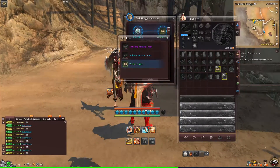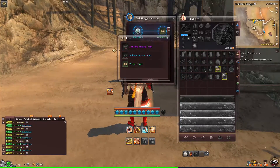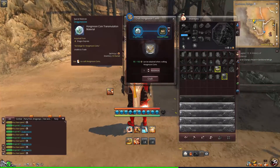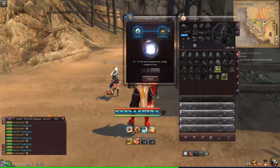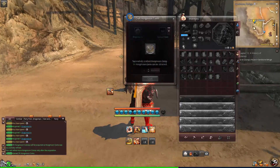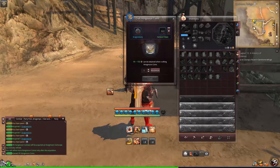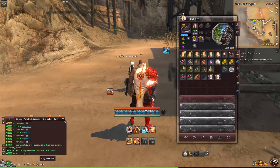There are three different versions of Venture Tokens: the regular green ones, Brilliant Venture, and Sparkling. I think you can get these randomly from chests. Obviously the higher up they go, the more Hongmoon Coins you get. I don't know if you still have to use the same number of Dragonstones. You do get more for being a premium member. Nice — we got 99 Hongmoon Coins!